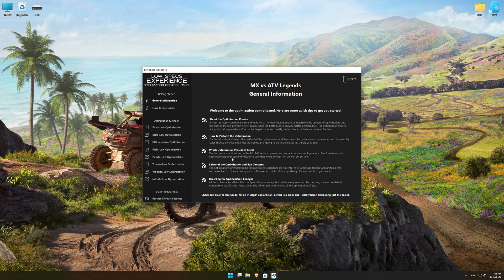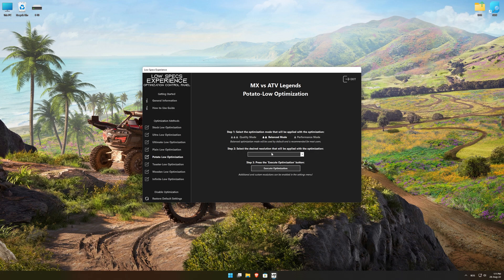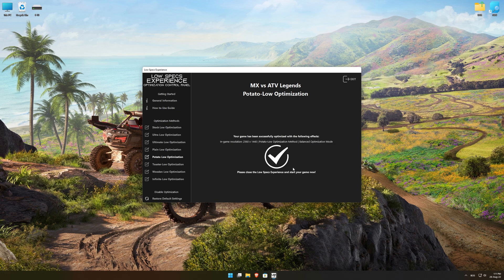When the optimization control panel loads, simply select the optimization presets and the resolution you would like to render your game at. This is something you will need to experiment on your own, in order to see what works for your system the best. Once you decide which optimization presets and resolution you are going to use, press the Execute Optimization button and then start your game.